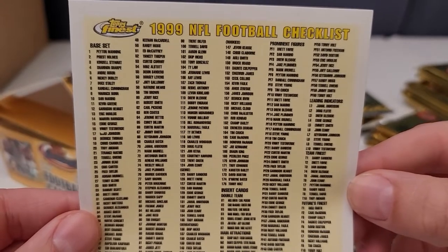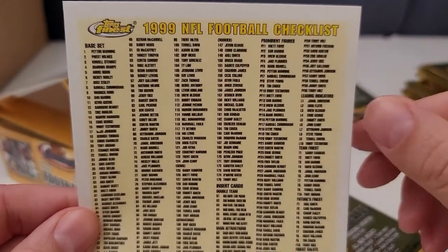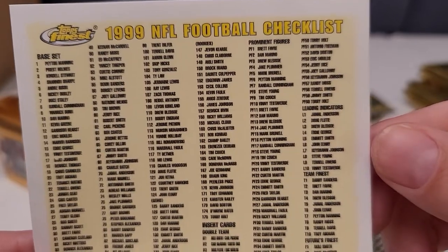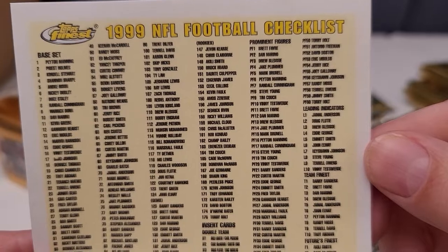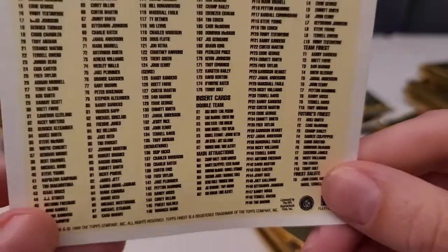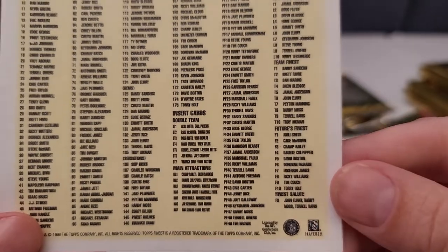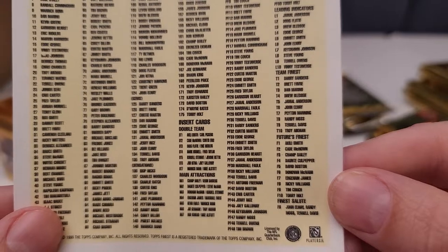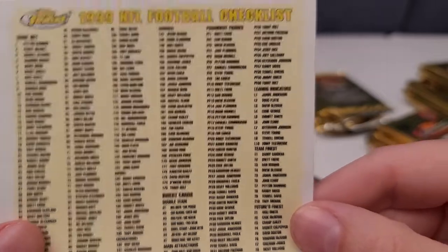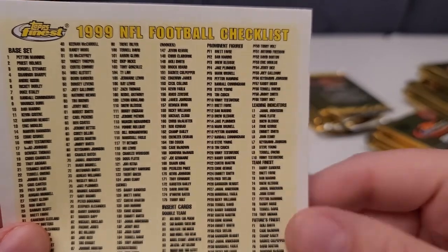So this is 1999 — I think Peyton Manning's rookie was '98. Here are some of the rookies: Dante Culpepper, Edgerrin James, Ricky Williams, Torry Holt, Donovan McNabb — damn, quite a draft class. I don't see Kurt Warner's name though. Well, that sucks. Unless I missed it, we're just going to go ahead and open the box anyway and see what we come up with.